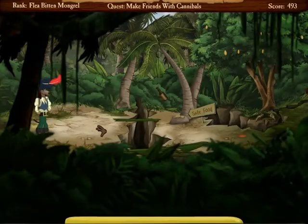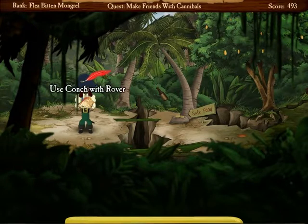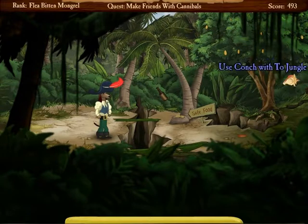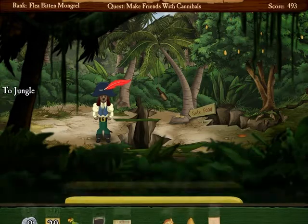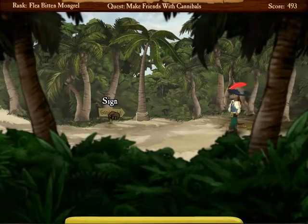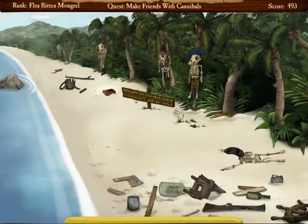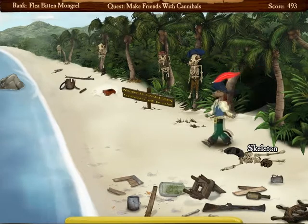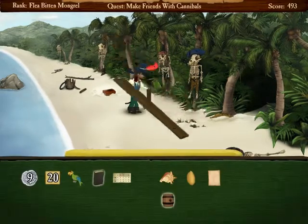I don't know what we could do here at all. I'm sort of lost. I can hear the ocean. I can't use the conch with that. I don't know how to get over this, because I couldn't pick up any of those bits of wood before — it wouldn't let me. Can we take the sign, maybe? The main flaw in this design is most pirates can't read. Let's go back. I believe I can find a better use for this sign.